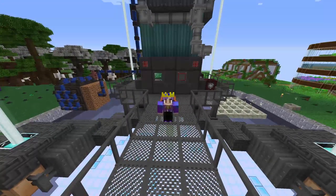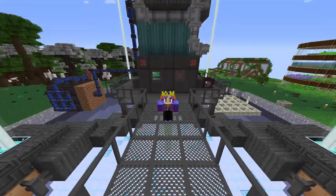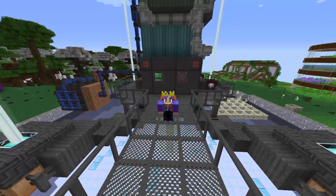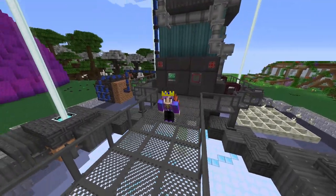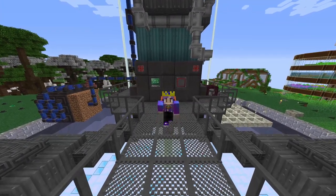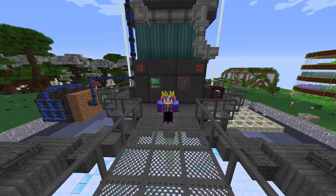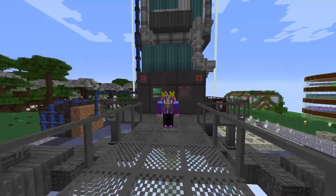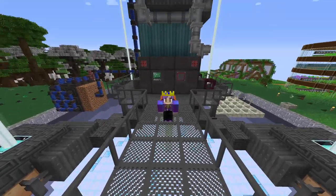Hello everybody and welcome back to Enigmatic 6 Expert. In today's episode we upgrade our power a slight bit with more nitro reactors, because right now we're currently out of fuel for our fusion reactors. But because of that we're able to finally get started and produce our first ever Gaia spirits from the Gaia reactor.